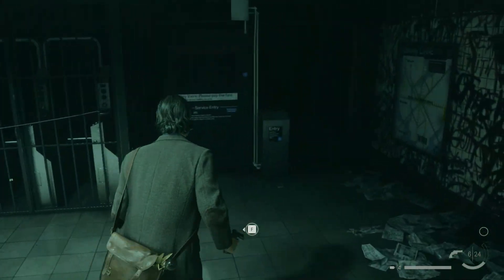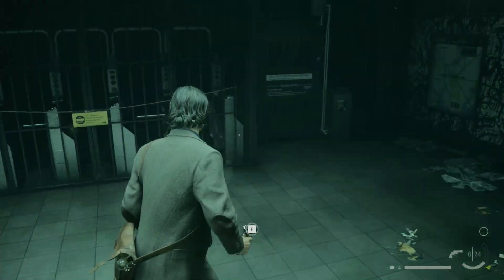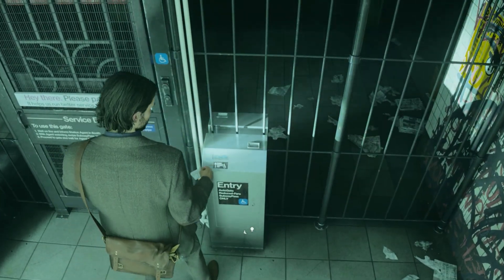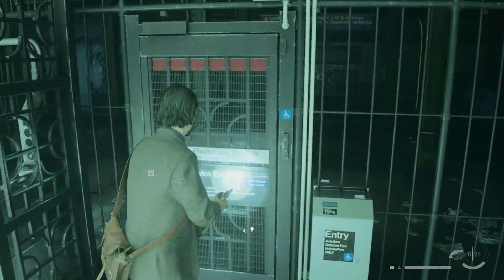Entering the Caldera Station will result in obtaining the Explore Caldera Station objective. To complete it, interact with the device to the right side from the entrance door. Then, between the items, use the Subway pass. As a result, the metal door will be unlocked and you will be able to open it.